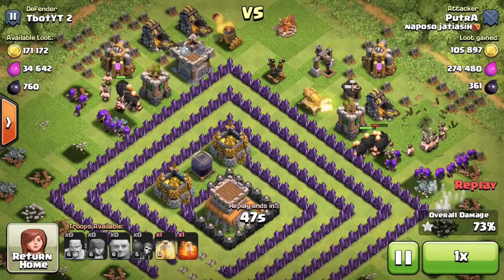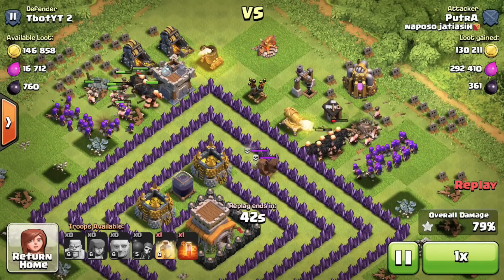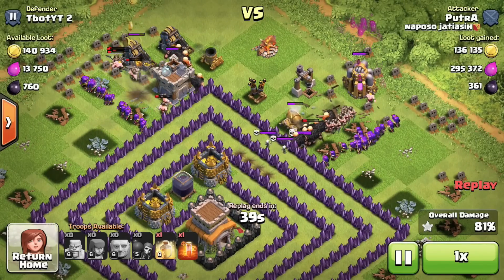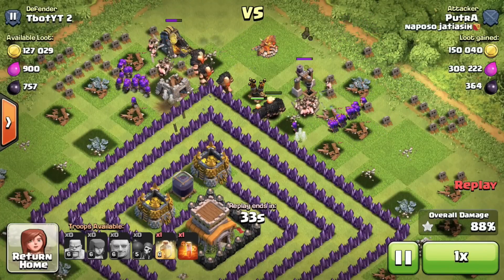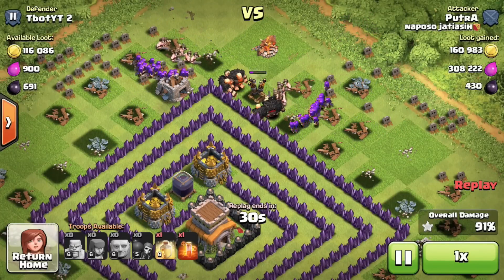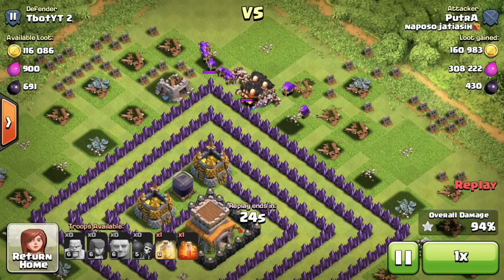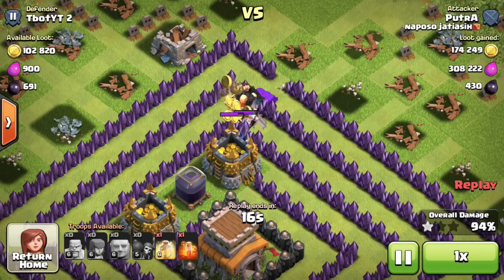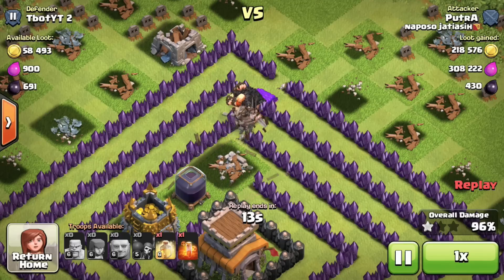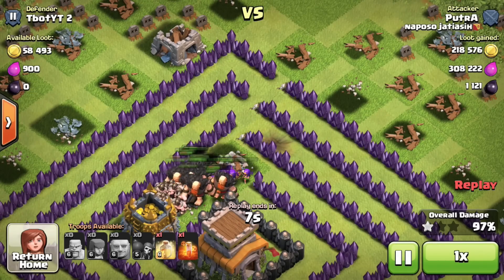Another group of barbarians, archers, and giants is working their way from the left — they've already broken through three layers of walls toward the town hall. 75%, one star on this base. It's getting really close to three stars with 40 seconds remaining. He's taking 300,000 elixir and 146,000 gold. They're taking out the air defense and army camp, now starting to head toward the middle through three more layers of walls. 94% — they hit through the second wall very fast. I should have put more traps in that area. Dark elixir goes down, gold storage goes down, and the town hall is gonna go down momentarily.